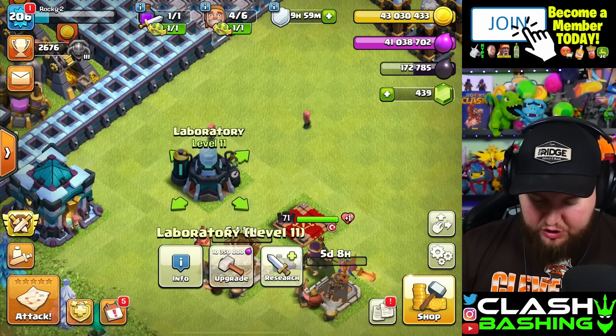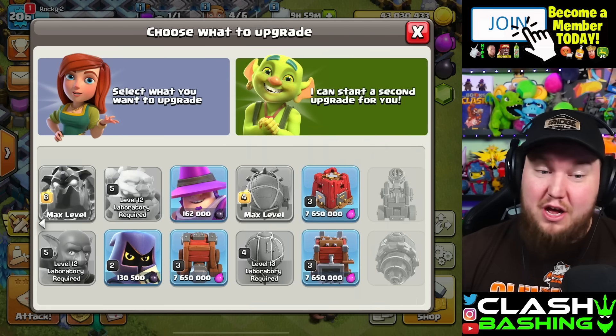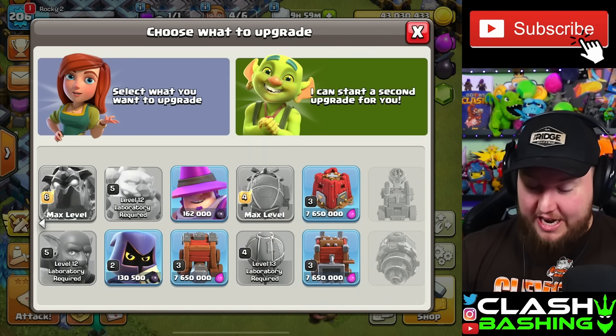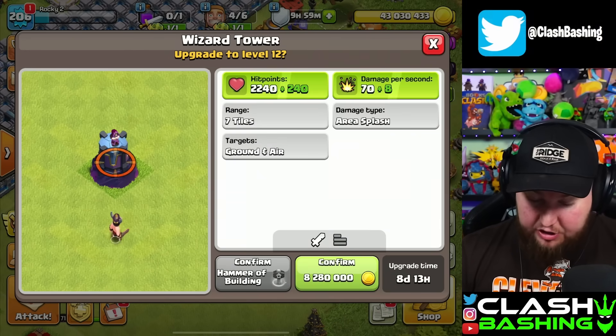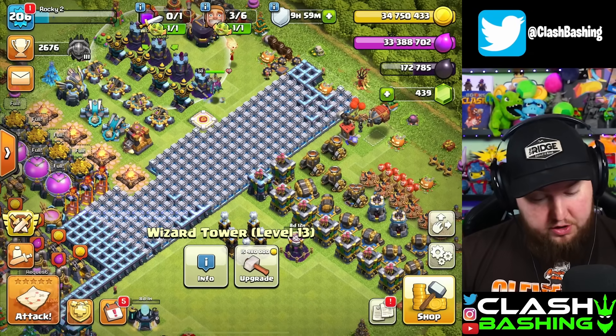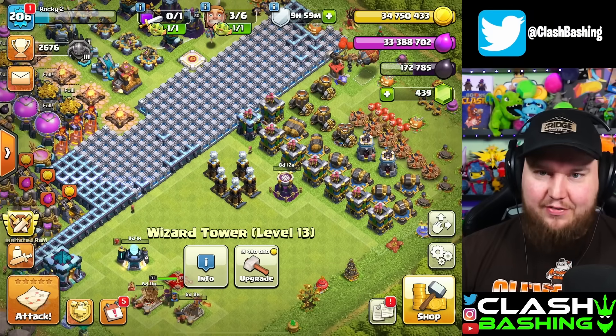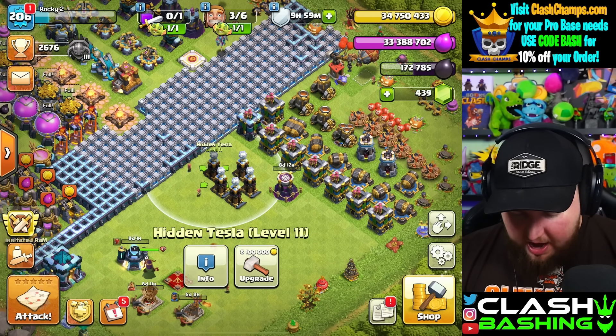Let's take a look in our laboratory — we really don't have much left in here, and a lot of it is dark elixir. Since we're trying to get those heroes up today, we'll just go ahead and upgrade a siege machine. With our gold we can get this last archer tower going up to level 12, and then to 13 — for some reason I thought it was 12.